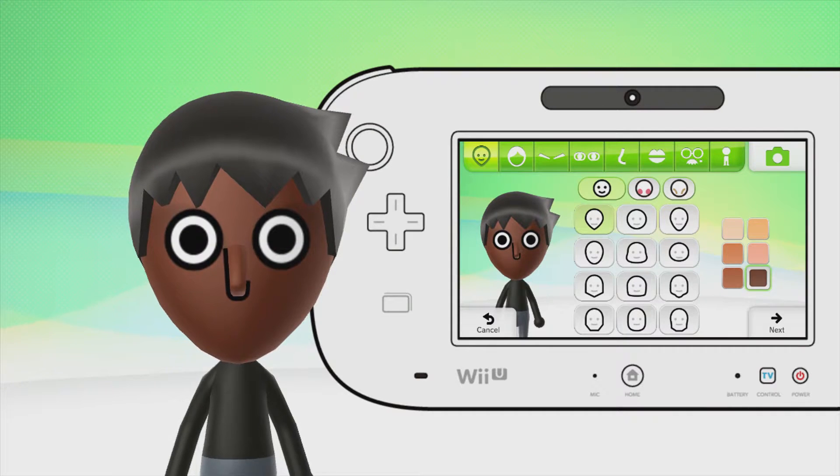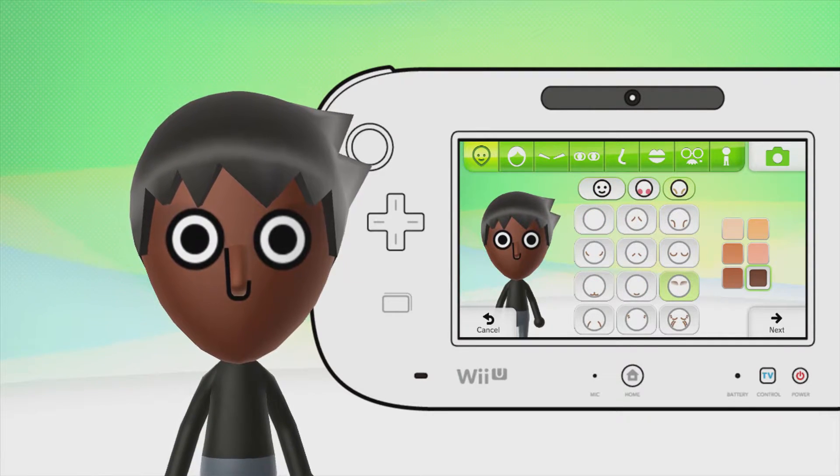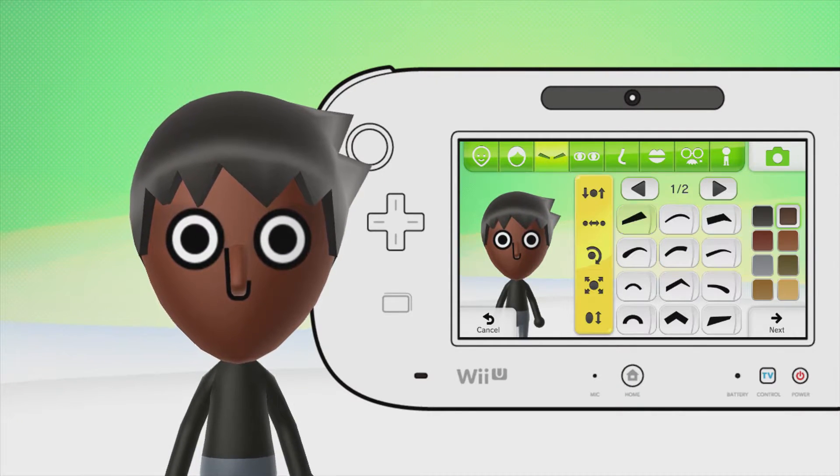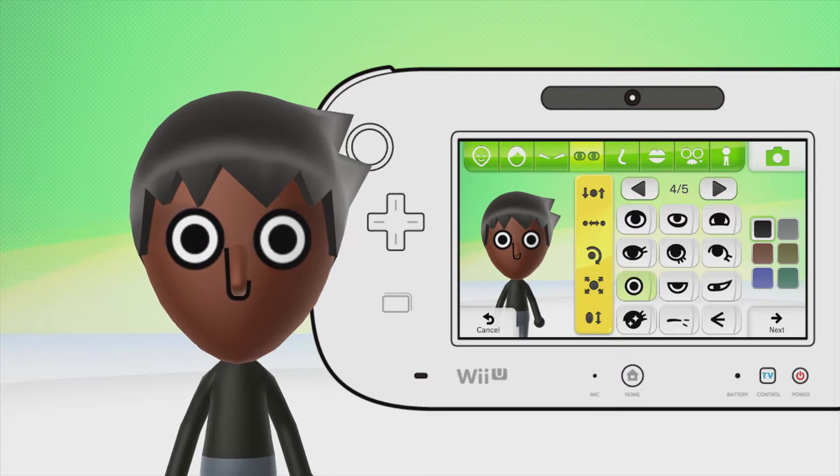The shadow is pretty much the same process as the boy. I've given him the darkest brown skin possible, the same depth in the eyes, the same hair color — black — and the eyebrows are put up out of the way, same as before.